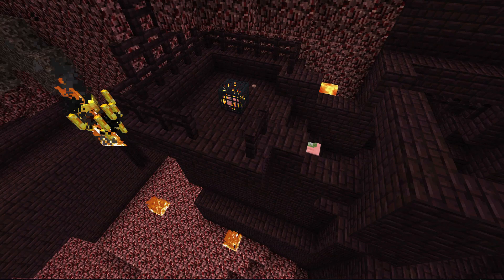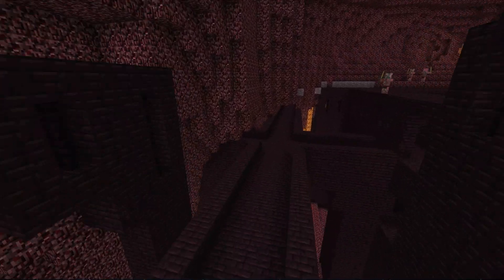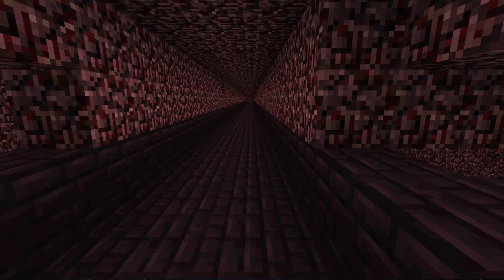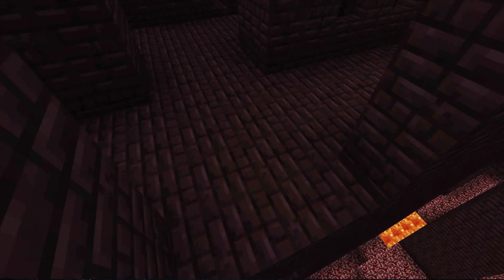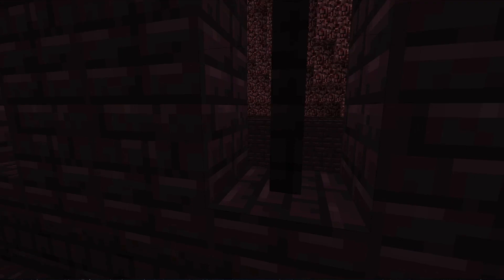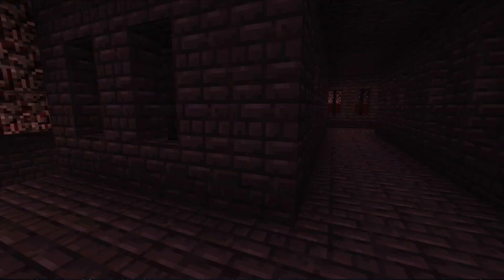As you can see, here is one of the blaze spawners. There are a lot of pigmen walking around in them — they spawn through the ground and stuff like that. There are huge tunnels, it's really awesome. There's lava in some of them, there's nether fence posts, tons of awesome stuff in them.